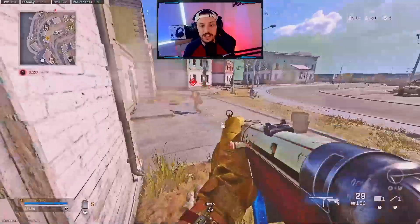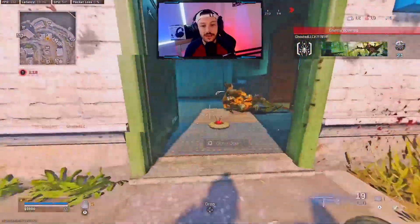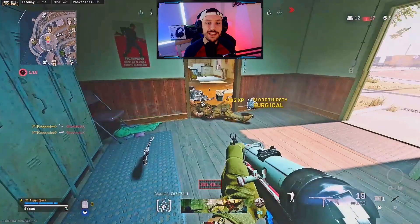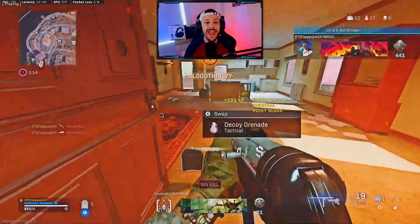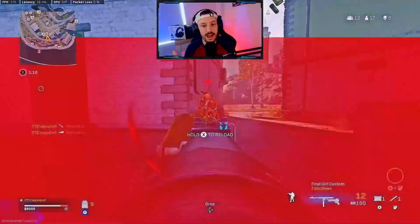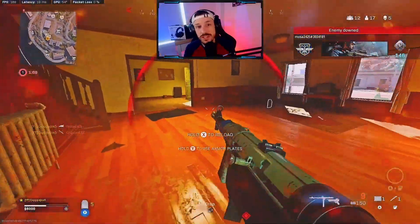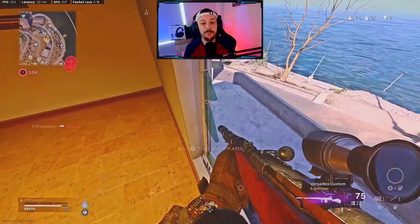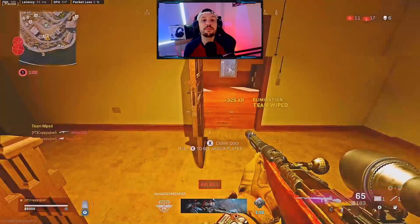I use combat scout to my advantage and push. As I said, patient until I get the down and the thirst. Right here I know that this guy's pushing over, so now we're going to start to play fast and reposition. I actually get caught in a weird spot — this guy was on console with low sensitivity — but I end up breaking his camera pretty easily and get the down.